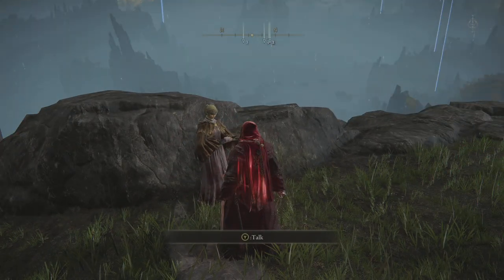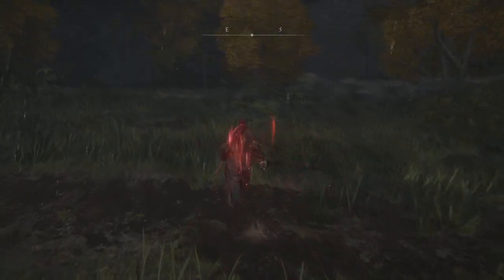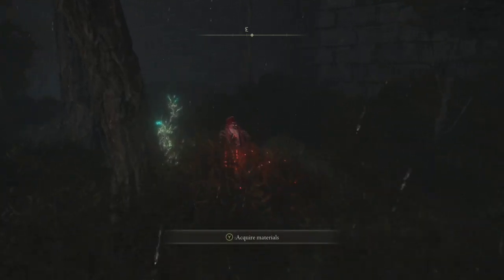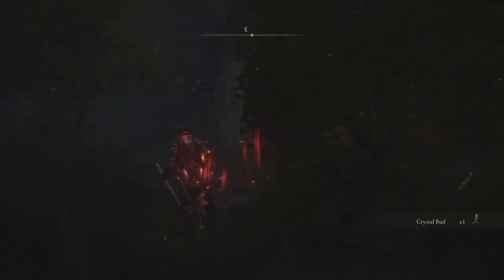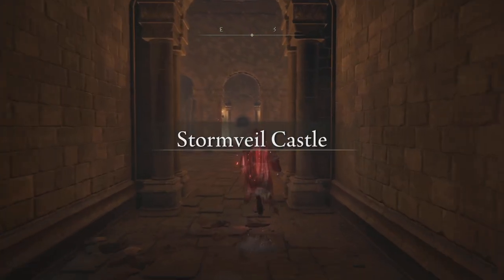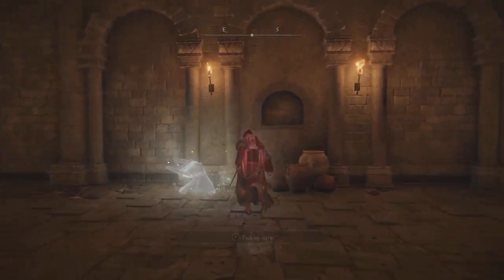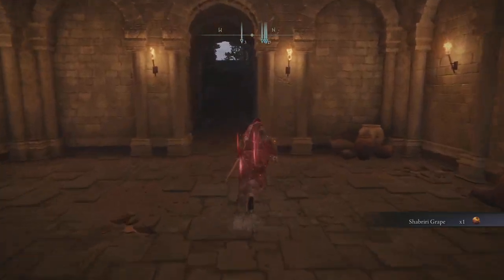First things first, she is going to want a Shibiri Grape. I purposefully left the first one inside of the Stormveil Castle dungeon — the entrance should be along this wall. So we'll just go back in and grab that. I imagine most people have already picked this up, but just in case somebody did run past it, I figured we'd leave the first Shibiri Grape location there so you can see us picking it up.